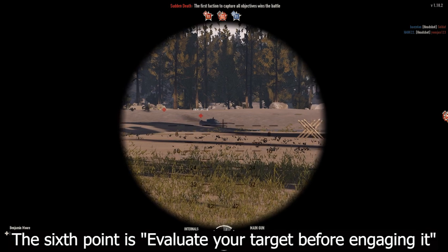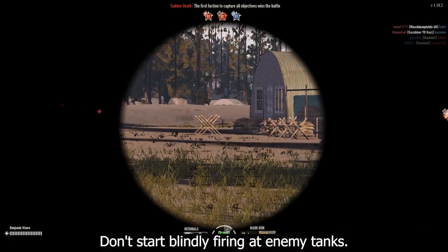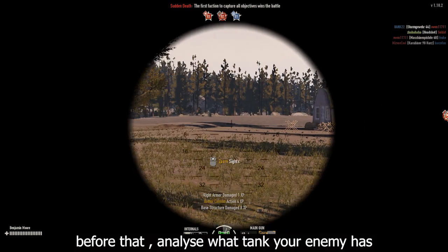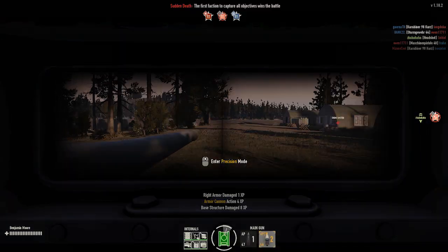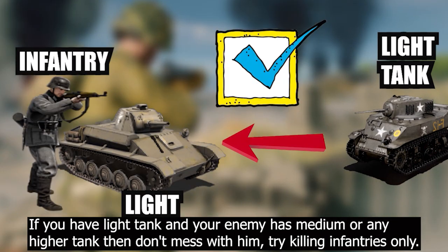The sixth point is evaluate your target before engaging it. Don't start blindly firing at enemy tanks. Before that, analyze what tank your enemy has. If you have a light tank and your enemy has a medium or any higher tank, then don't mess with him — try killing infantries only.